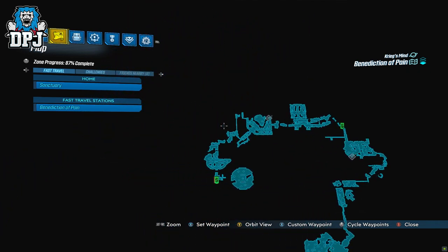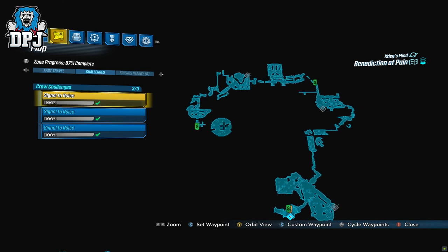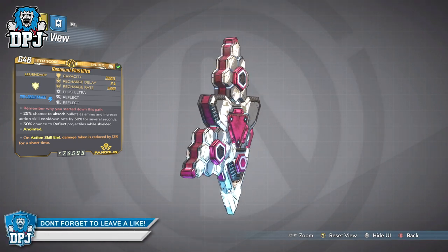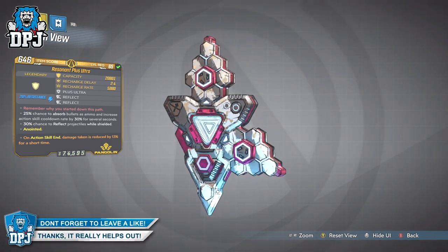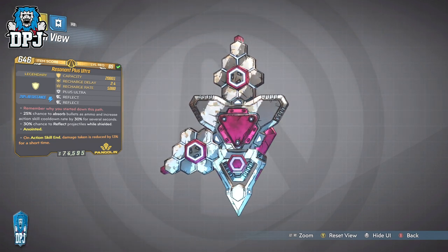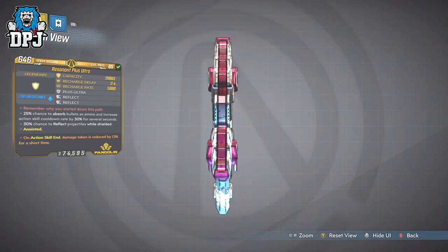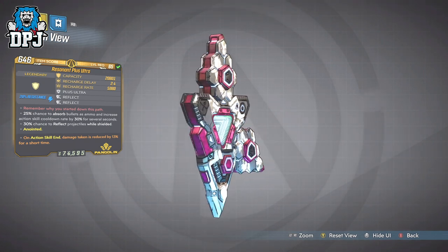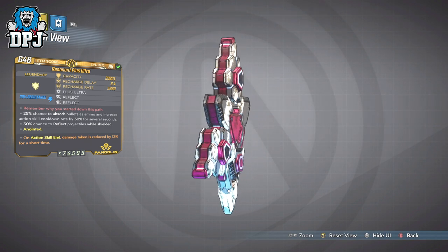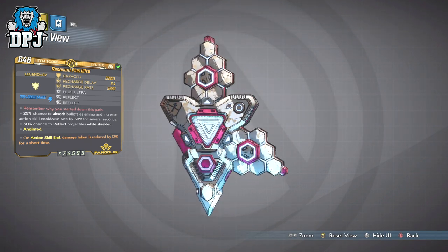What this shield does as standard — without additional benefits from prefixes — is a 25% chance to absorb bullets as ammo and increase action skill cooldown rate by 30% for several seconds. I've started using this on my level 65 lazy Zane build and it's just an unreal shield. It has a hidden benefit not many people know about: this shield doubles your health, so when equipped you get an additional 100% health.